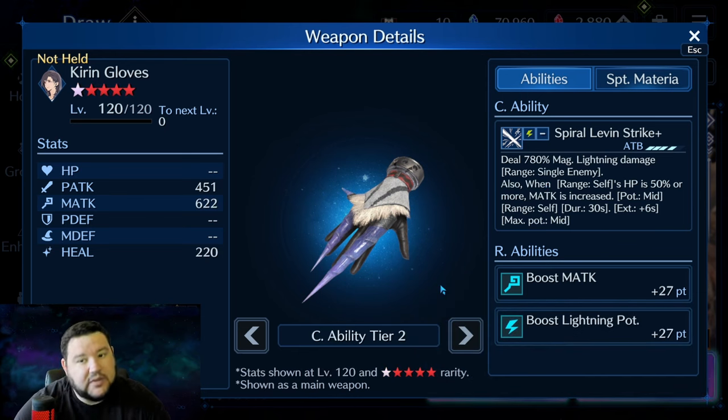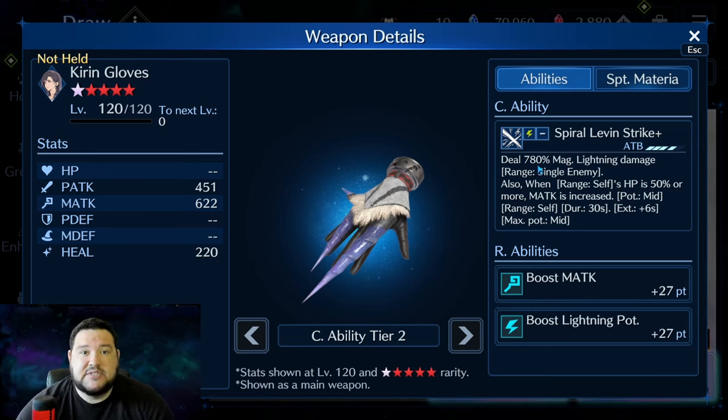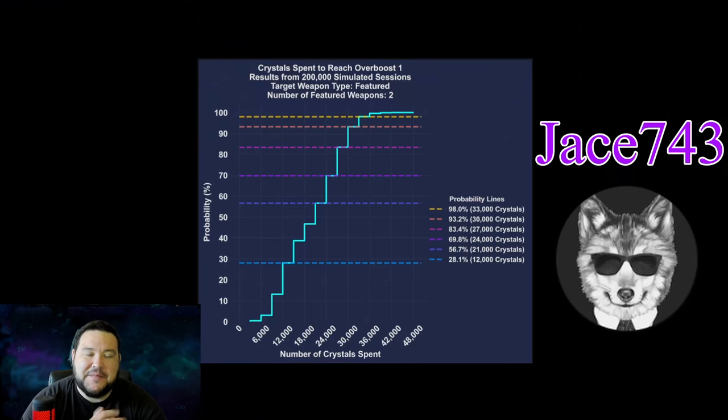For me personally, I would really like to get this to OB6, because then it goes to mid-potency right out of the gate and 780% lightning damage — another 160% above where it is at OB1. Now, should you go for OB6 and how do you make that call? My friend Jace743 — he's got his own YouTube channel with amazing guides — wrote a program to simulate pulls on banners. He simulated 200,000 sessions, and he's got graphs for OB1, OB6, and OB10.